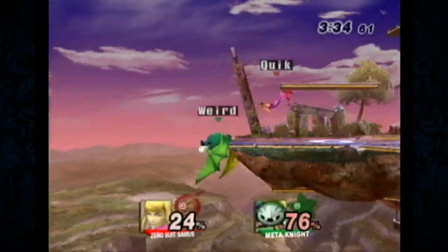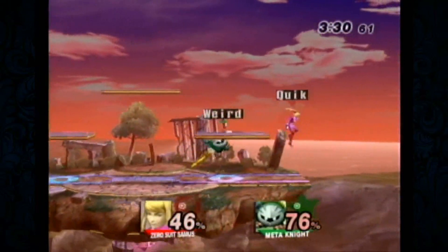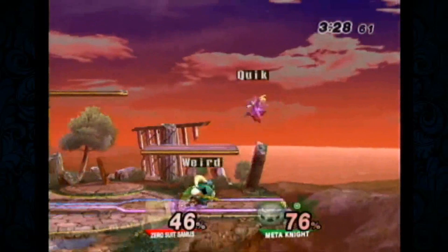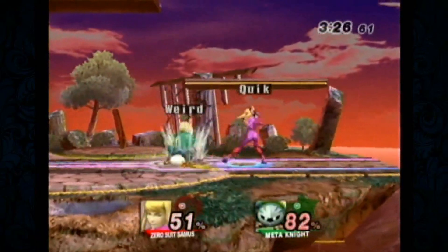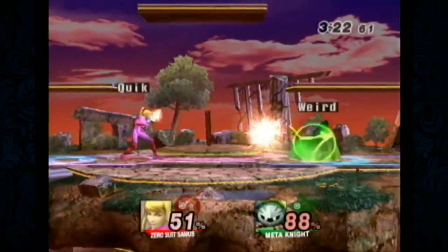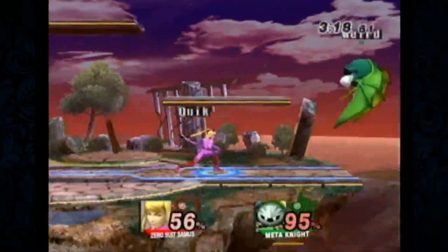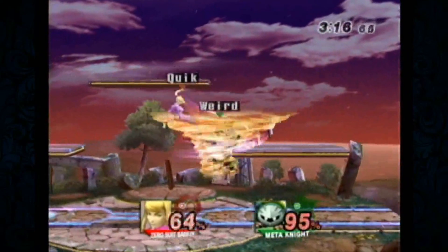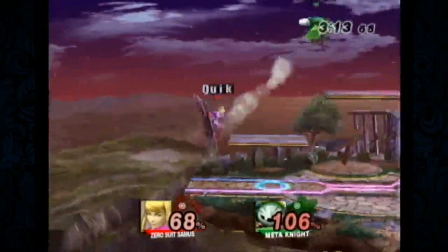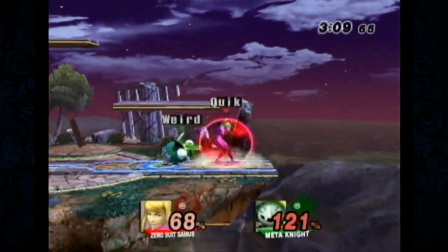Olimar's up air also outranges every down air approach, except for DDD's though — because DDD does have range. Even with a yellow Pikmin you can't get it in. What happens with DDD against Olimar is the hitboxes clash and they're trading. It hits the sword — same thing with Sonic's spring.